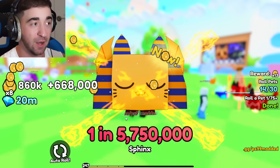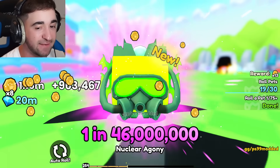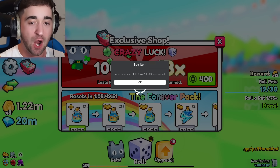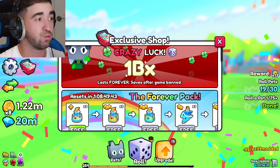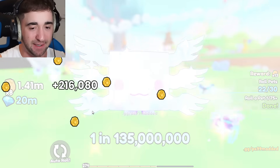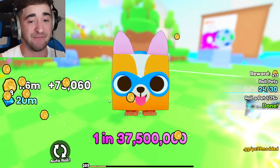It doesn't seem like we're gonna get anything super rare right now — nothing in the huge pets quite yet. We need a few more upgrades. We are about to buy 1 billion luck for 400 Robux. We are now at max level crazy luck: 1 billion luck! Rolling the dice: 1 in 65 billion, 1 in 55 billion — wait, 1 in 80 billion! 1 in 185 billion — this is probably the craziest thing anyone has ever done in Pets Go!